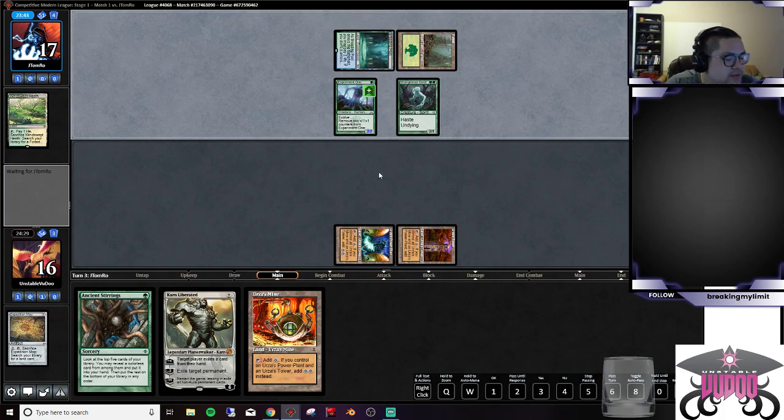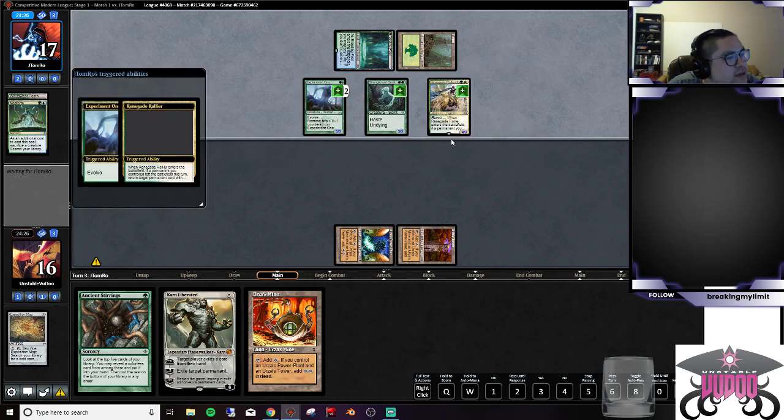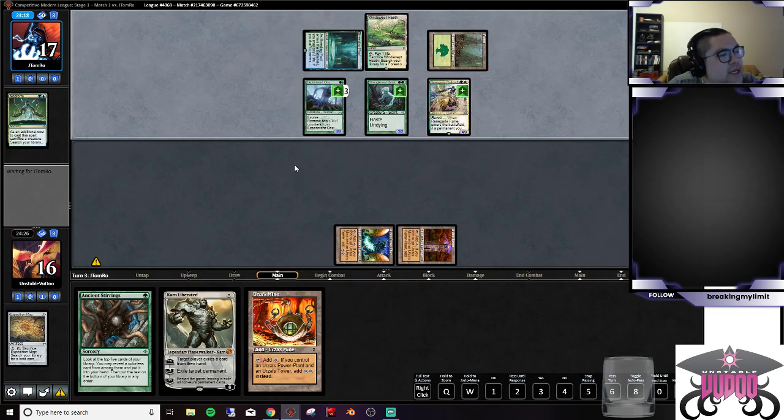We're probably going to have to exile a creature and then lose our Karn, which isn't bad. They're going to Neoform their Strangeroot — let's see what kind of three-drop they're getting. It's just going to be that 5/4 elf; I think that's kind of fine. We're going to take six, go to ten, exile that. They killed Karn, we'll go to seven. We basically need to draw a threat here. A Rallier — okay. Just ramping themselves, and it makes the creature larger.